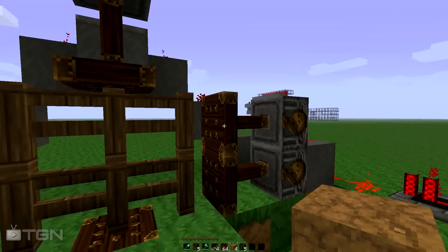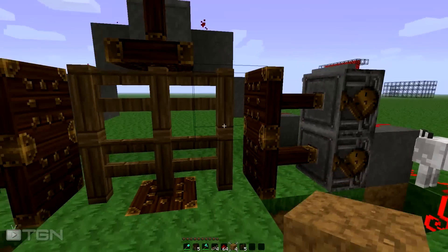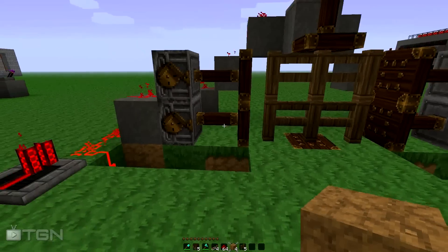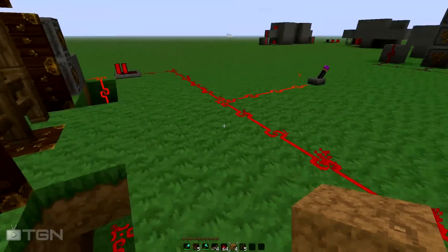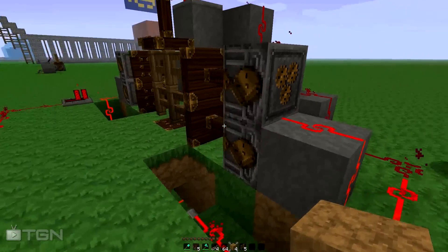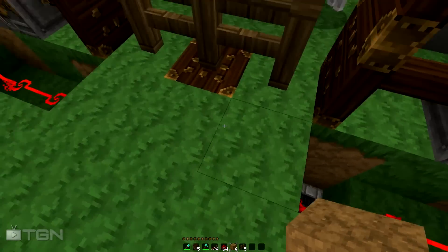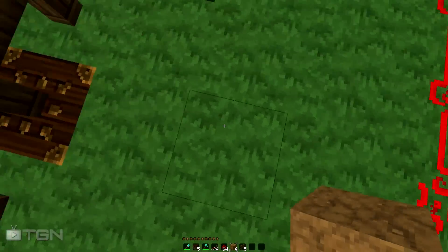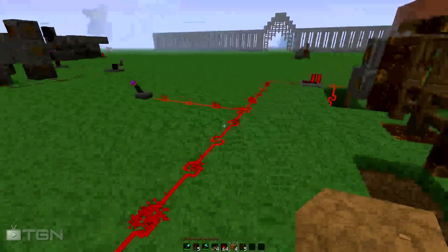I'm kind of thinking of implementing this somewhere where basically it stays like this, and obviously you won't be able to see the pistons and stuff, and then you've got to find the switch to kind of open it, or there's a trick to it. The way I did this basically is I have redstone repeaters making sure the current stays true, and I have redstone going underneath here with again repeaters to fuel this and to also fuel that. So it's kind of like one continuous line almost of redstone, but one's underground.